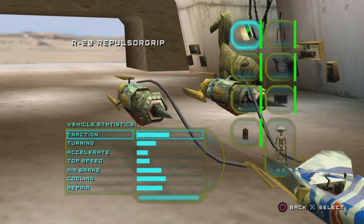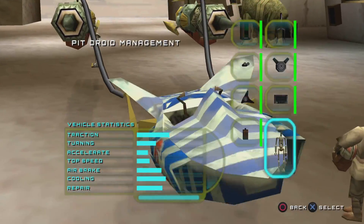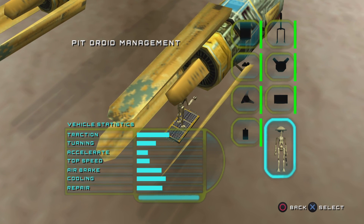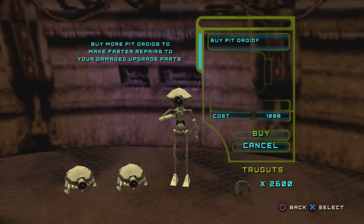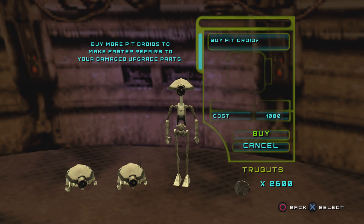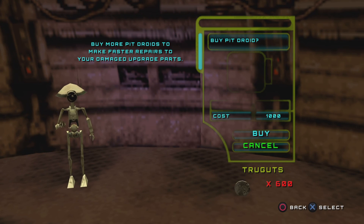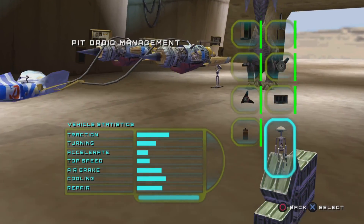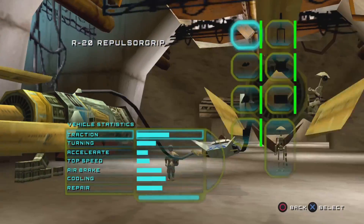As for vehicle upgrades, it tells you what you need to make your pod racer much better. It's a good idea to buy P-Droids first before you buy parts. You want to buy P-Droids because they help you fix your pod racer. We're going to buy two since we have about 2,000. We'll buy the last one in the next part. There we go — we've got three P-Droids already. They're helping to repair the pod racer.